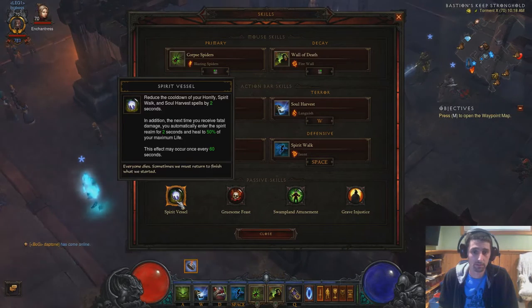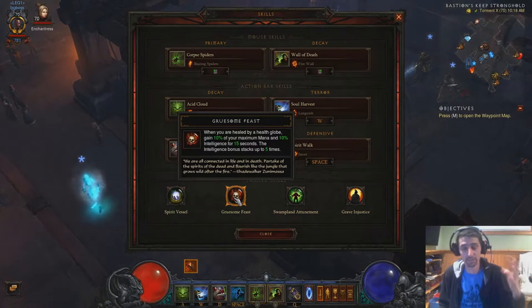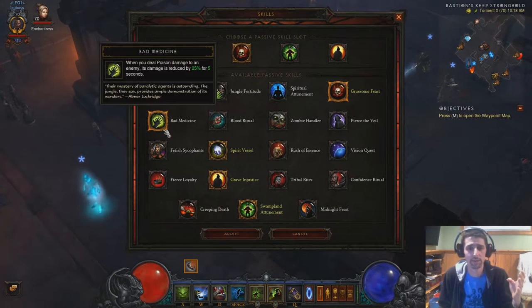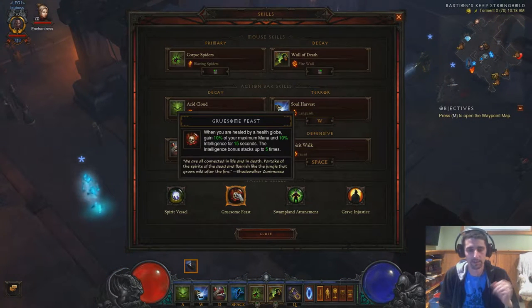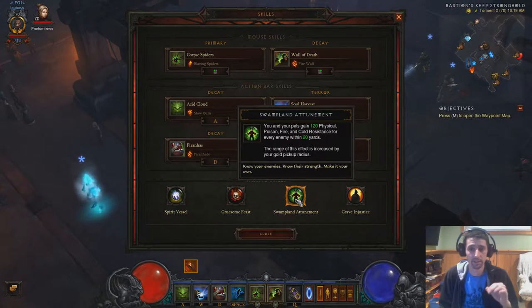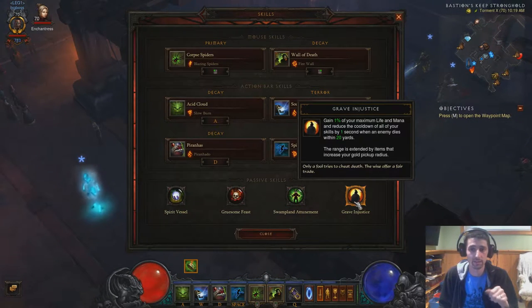Passives: we're using Spirit Vessel. Need to have it when you're doing those high-end grifts. Gruesome Feast — you don't have to use it; you could use Bad Medicine, which is a very good choice and will give you a lot of damage reduction. But when we get to the cube, you'll understand why I'm using Gruesome Feast. The five stacks of Gruesome Feast add so much damage, it's not even funny. It's phenomenal, and I think it's the better choice over Bad Medicine. Once you really get into the high-end stuff, you start to realize how important it really is. Swampland Attunement — this is going to give us a huge toughness increase. You've got to use it. It's also going to give us mana return and life return.